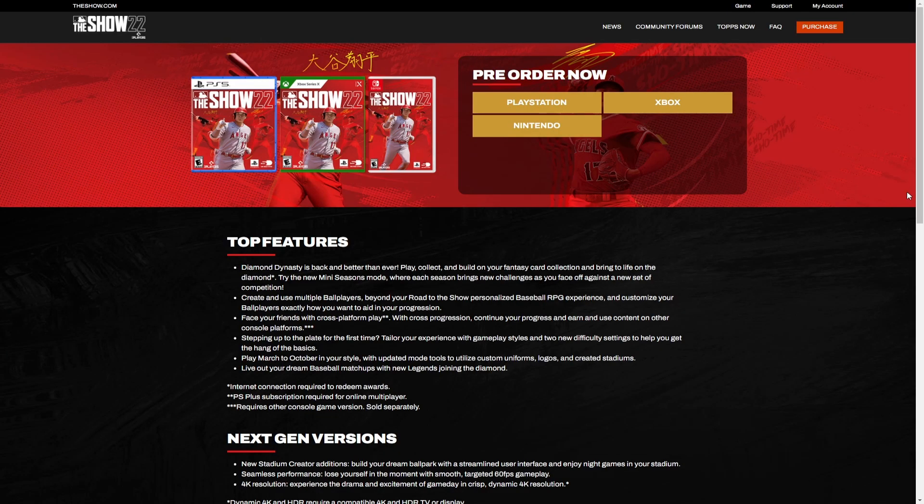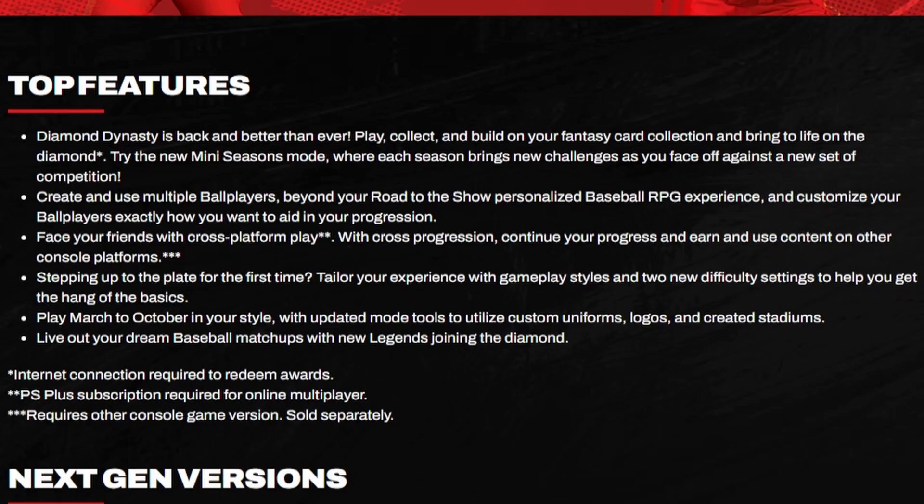Let's get to the website. We have features, cover art, pre-order, and next-gen stuff. The first feature: Diamond Dynasty is back and better than ever — play, collect, and build your fantasy card collection. There's a new mini seasons mode where each season brings new challenges as you face off against a new set of competition. That probably means we're going to be getting some sort of new mode into Diamond Dynasty, though we'll have to wait until their streams about a month before launch to learn more.